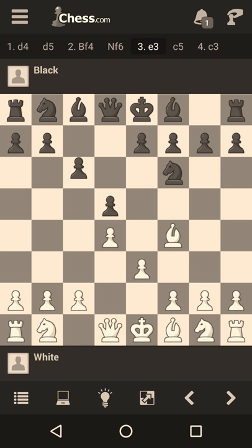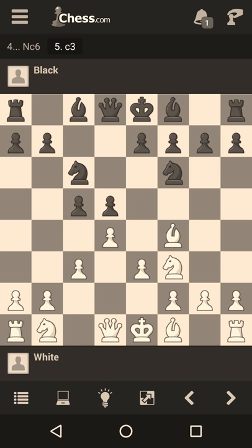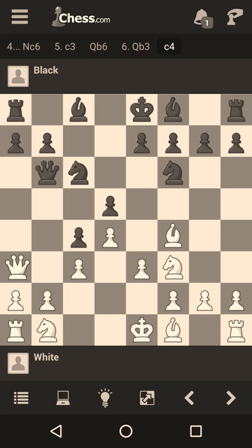Note that if you play Nf3 before c3, there's a slight problem. After Nc6 and c3, black has a good move which is Qb6. Queen c1 is very passive for White; b3 will weaken the pawn structure on the queenside; Qb3 is the critical move. Now after c4, if Qa3 then e5. The only other way to defend the b2 pawn is by playing Qc2, but then black has a good tactic: Bf5. If Qxf5 then Qxb2, and the rook is just gone.